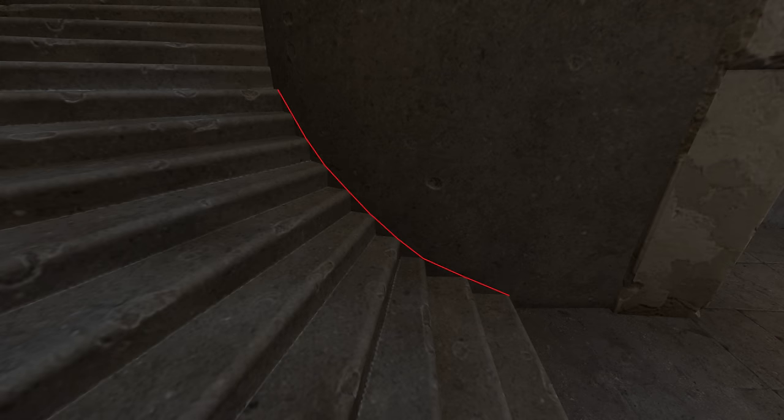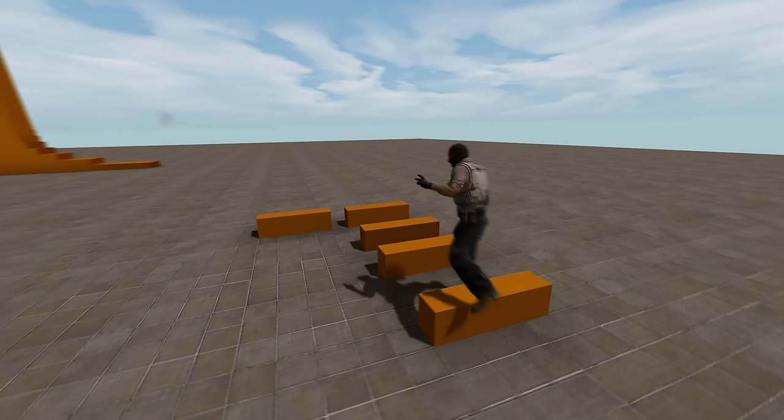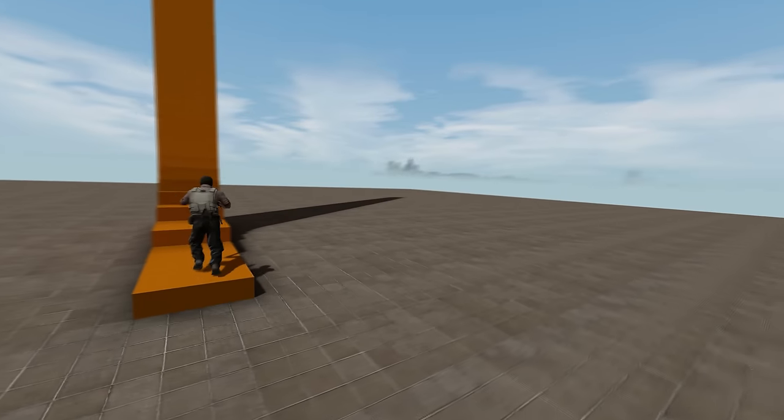This 45-degree angle isn't a problem with stairs. So long as stairs are no taller than 18 units each, you can have them as narrow as you like, which itself leads to some weird situations that wouldn't work in reality, where players can ascend entire floors almost instantly.